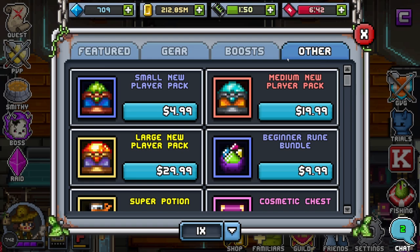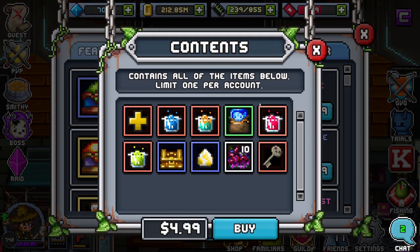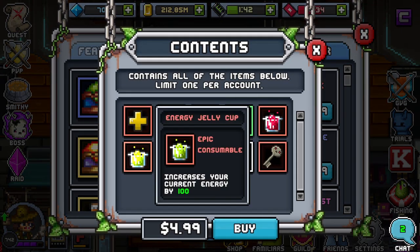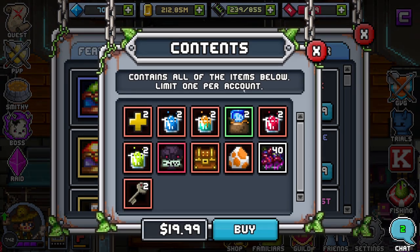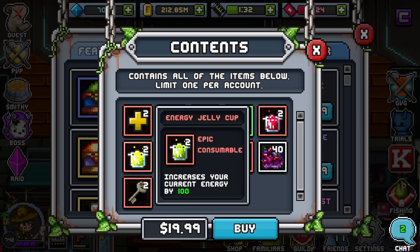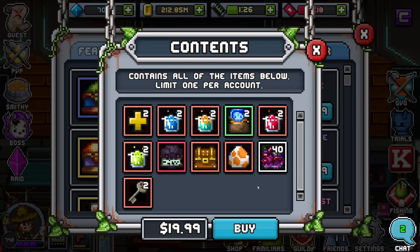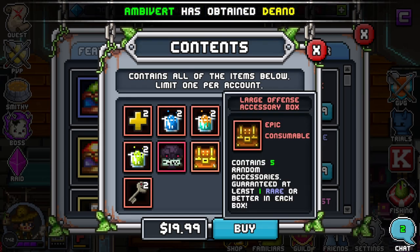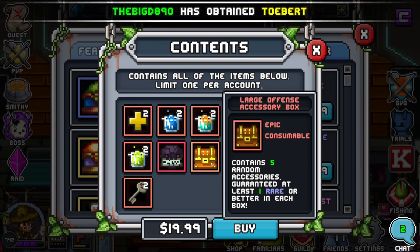There are also some new items in the other section. The small new player pack — I would not get it at all, I don't recommend it. But these two are not bad. This one comes with stat points, consumables for energy types, a Bub Gore, a pet egg, and an offensive accessory bump. This is really good for starting the game.